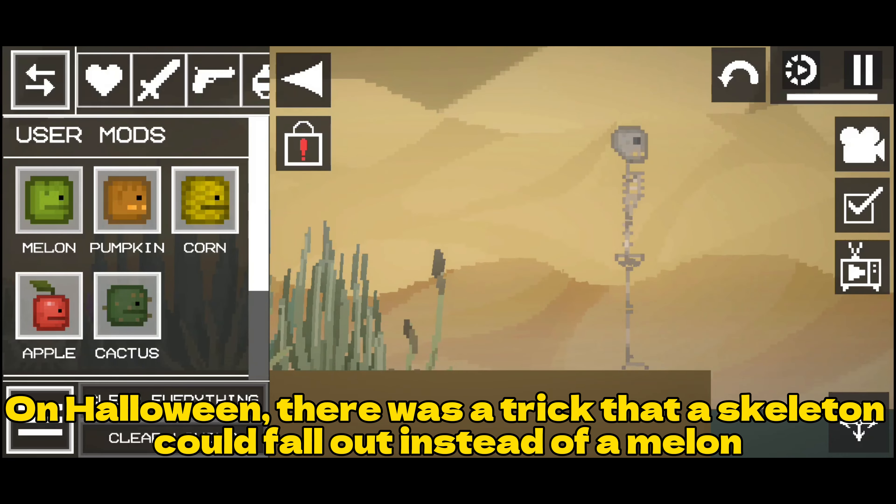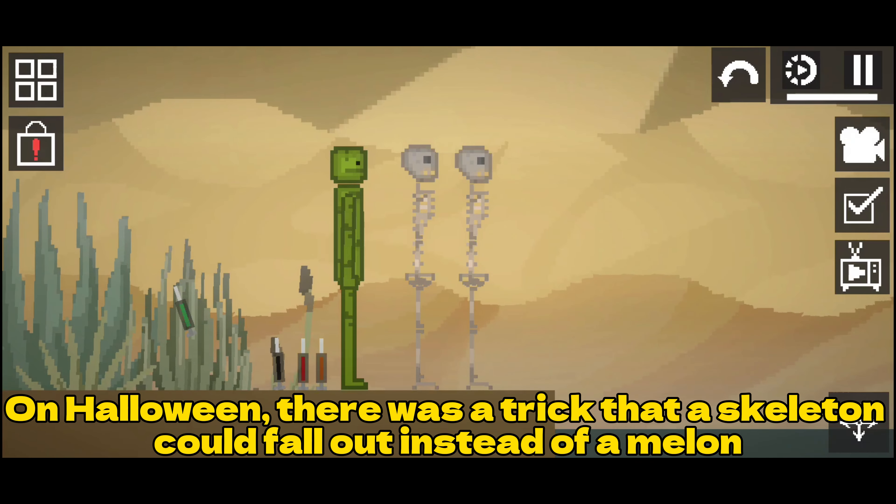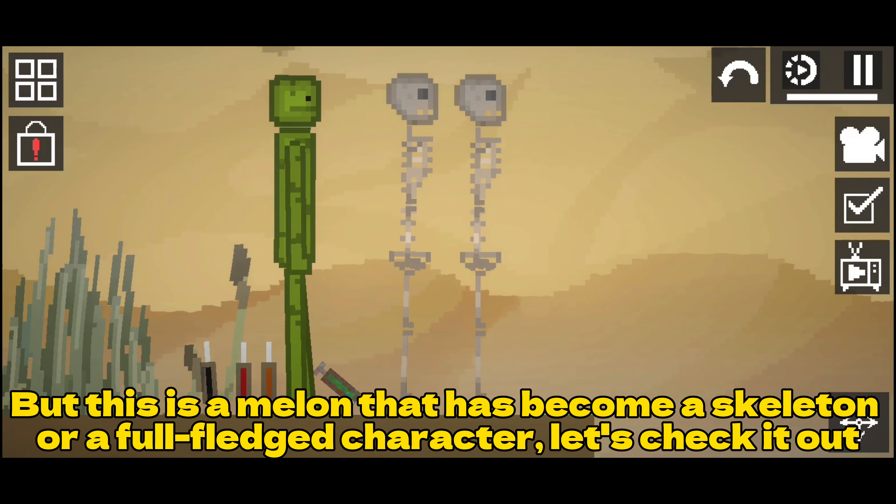On Halloween, there was a trick that a skeleton could fall out instead of a melon. But this is a melon that has become a skeleton, or a full-fledged character.